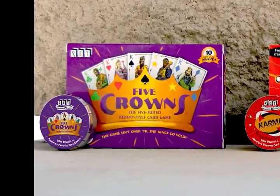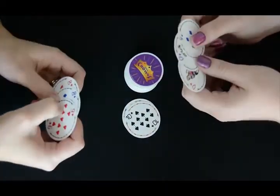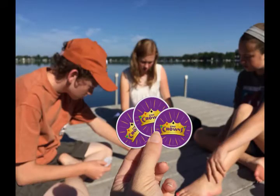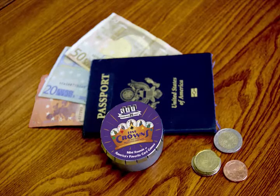And don't forget, Five Crowns now comes in a mini. Five Crowns Mini Round has the same rules, but instead of 11 rounds there are only 7 rounds, which makes the game a shorter, faster version that can be played in only 15 minutes and in smaller groups of only 2 to 4 players. Best of all, Five Crowns Mini Round easily fits in your pocket or purse, so you can take it with you no matter where life takes you.